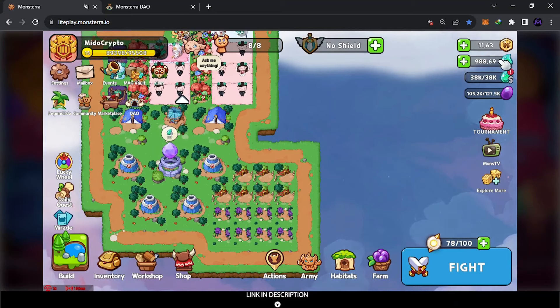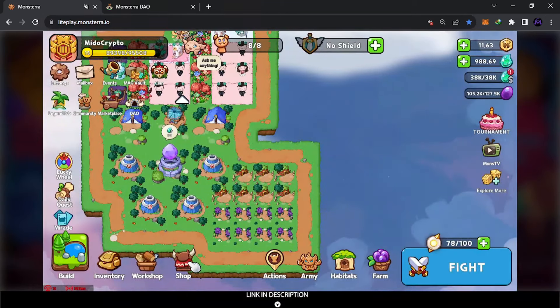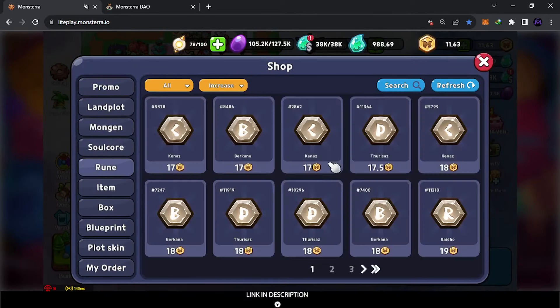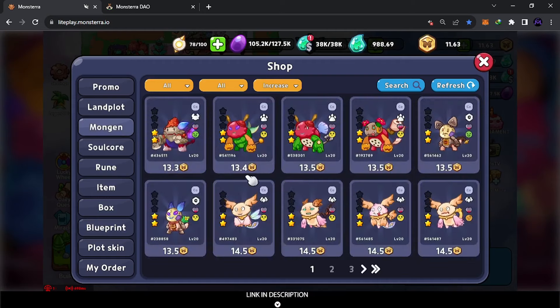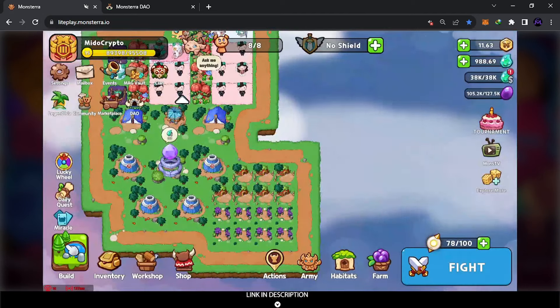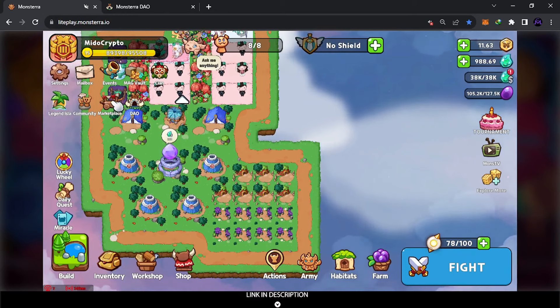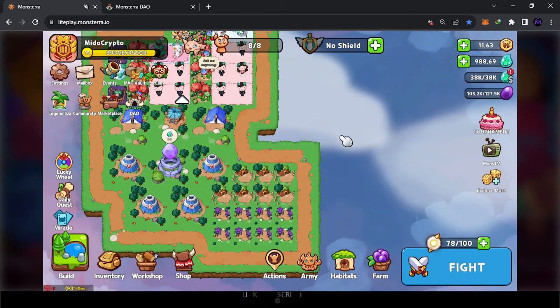You can also sell in the markets inside the game. There is a marketplace inside the game where you can sell — for example, emotes. You can also sell on the outside marketplace by clicking there — people are selling and buying. This is also a way to earn this token. That's how you can play and earn in Monstera.